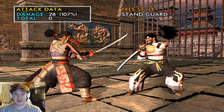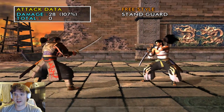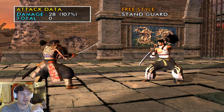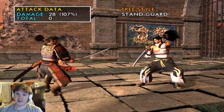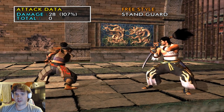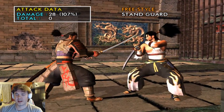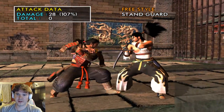Mitsurugi is very easy to use because a lot of his normal attacks are very powerful, fairly quick, and there are no Just Frame inputs to really worry about. He's also very straightforward because he doesn't have a lot of stances. The only stances he has are Relic Stance and Mist Stance — those are the only two he ever has. And even in Soul Calibur V, he loses Relic Stance in favor of Mist Stance.